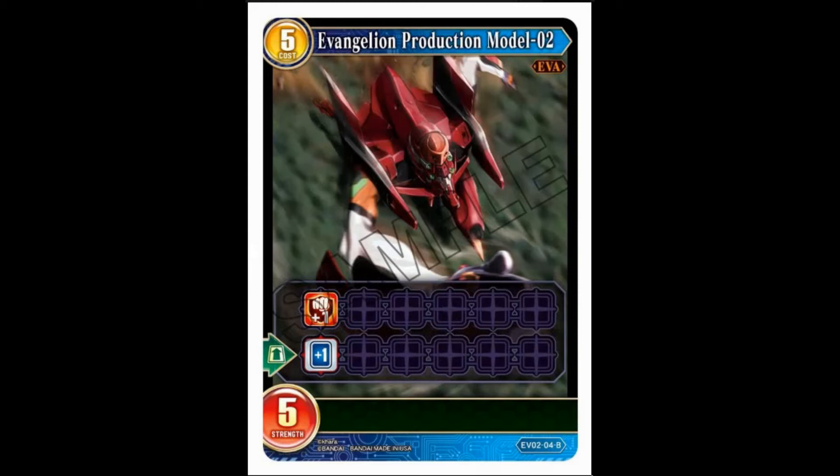Eva production model Unit Two again: five cost, five strength, double breaker. When it comes out you draw a card. You can use Asuka here as well to just continuously draw cards each turn — it also helps with questing. There's nothing against having the same pilot on multiple Evas.